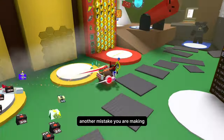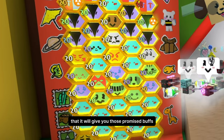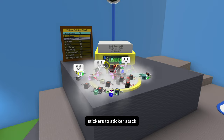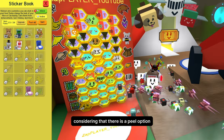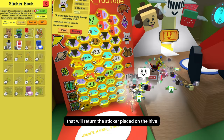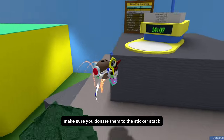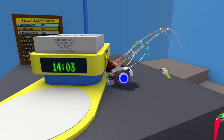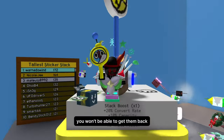Another mistake: you place stickers on the hive hoping it will give you the promised buffs. You only get those buffs if you donate stickers to the sticker stack. This mistake can be fixed since there is a peel option that returns the sticker placed on the hive. So if you want buffs from stickers, make sure you donate them to the sticker stack — but note that once you donate the stickers, you won't be able to get them back.